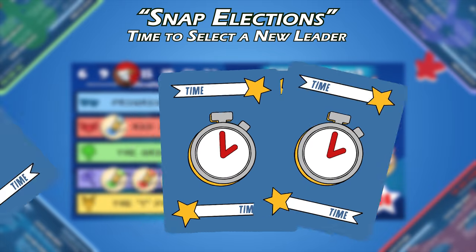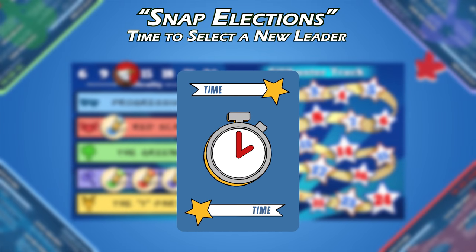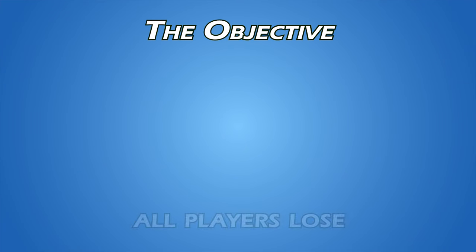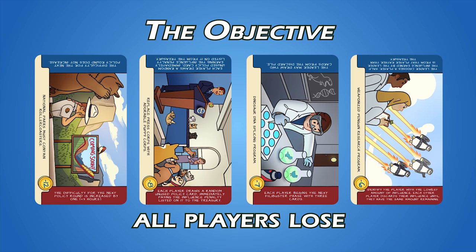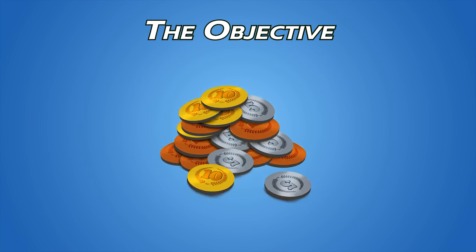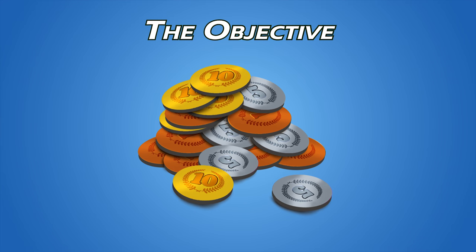For each new round, the Senate Minority Leader shuffles all the cards to create a new time deck. Just remember, the game ends and all players lose if 4 policies have been unsuccessfully thwarted. At the end of the 7th round, the players count up their influence to see who wins the game.